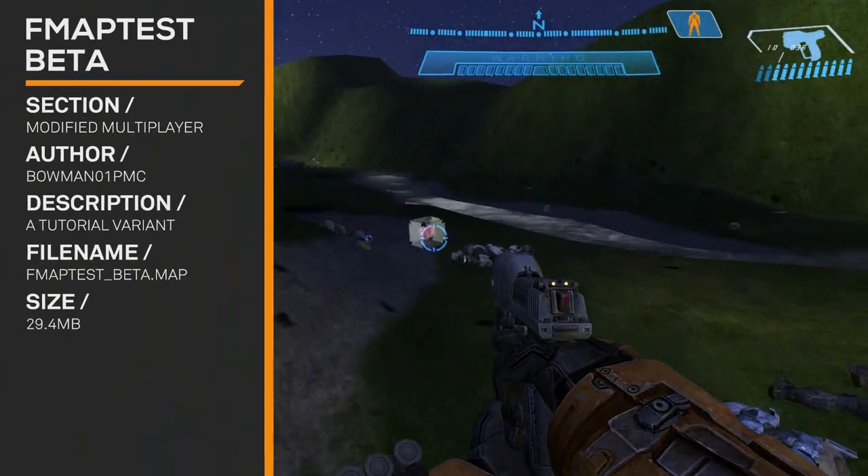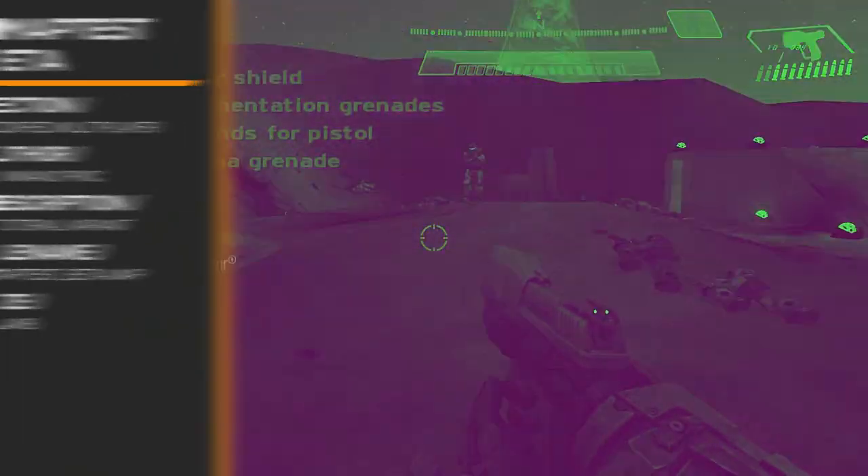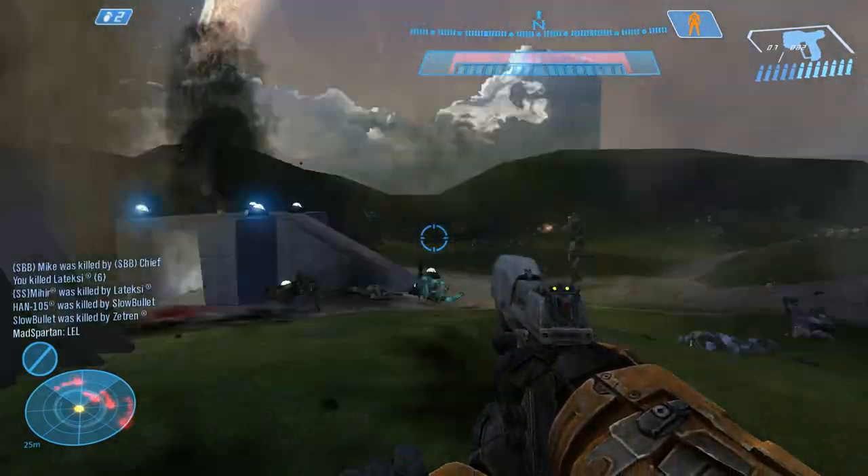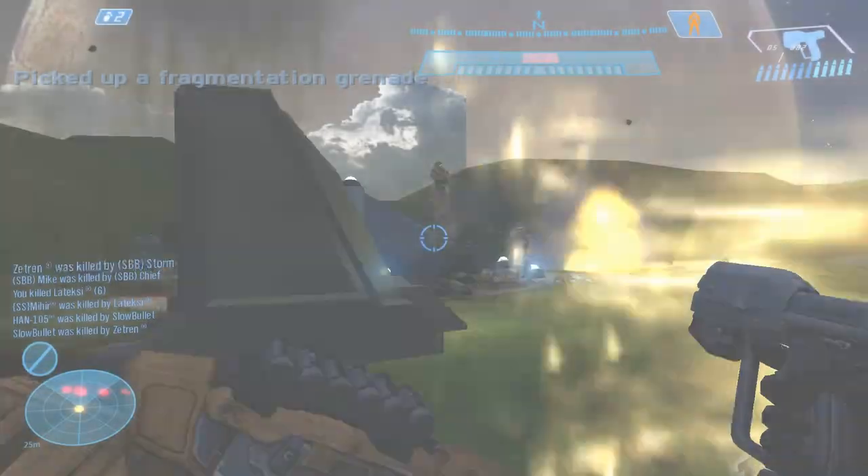F Map Test Beta — we got the alpha before, and we played the alpha. This is the beta. We really don't know what the difference is between the alpha and the beta, but they have different weapons, I think.